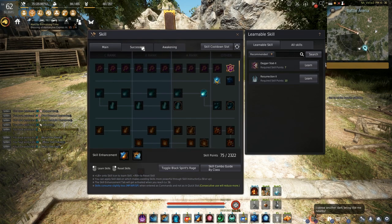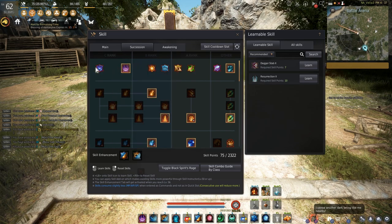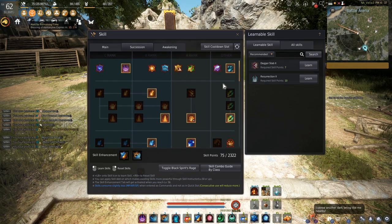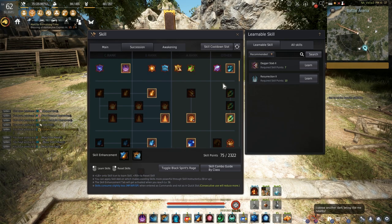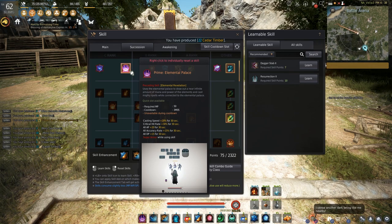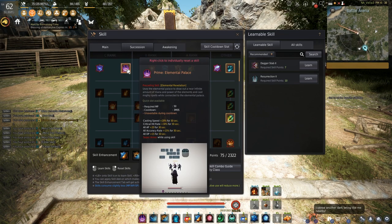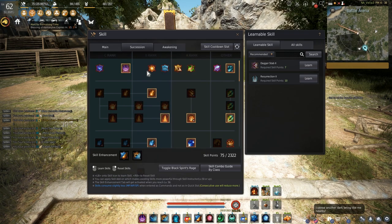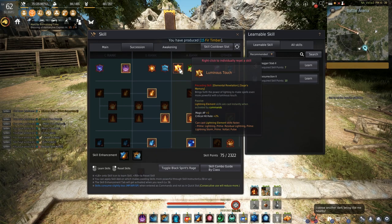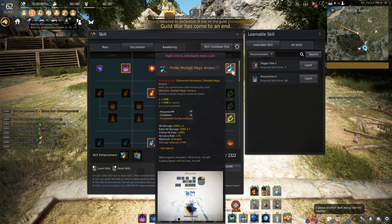Now let's go into the Succession skills. There are some you can get away with not having right away, but some you absolutely have to have. That whole top row — you want all of that. I personally think you should get Elemental Palace especially. This is our new E-buff that we also have in Awakening. Unfortunately you can only get it through a quick slot, so make sure you add it there in order to cast it. It's a really good buff. The other ones in that row are passive skills that just improve the Succession Wizard.